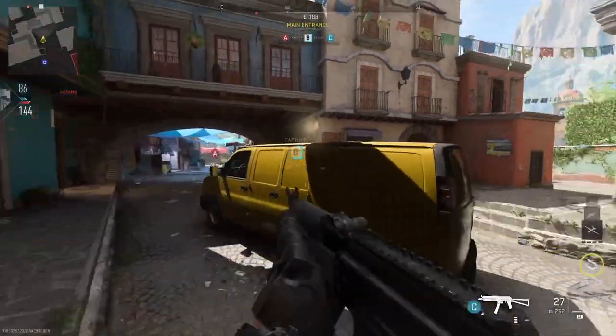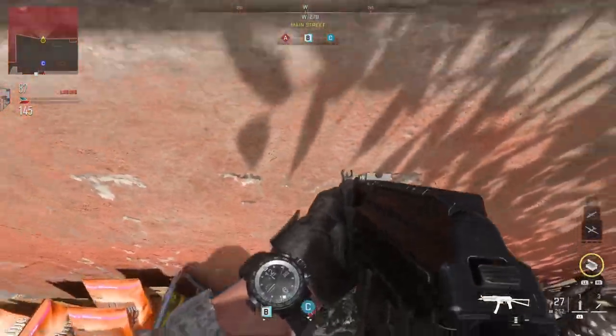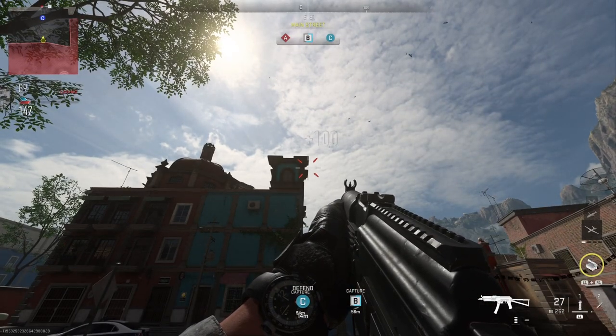This next spot is for those campers who sit behind the garden bed at the back of the markets on that head glitch. You want to run up to the back of the map, jump up onto this chair, turn around, and when you look up at the building you'll see two little notches. You want to aim your crosshair at the top right-hand corner of the bottom notch, and when you do you'll get this cross-map shot.